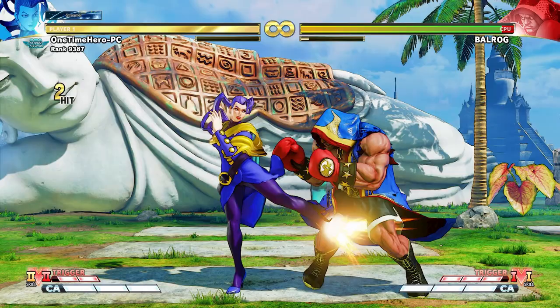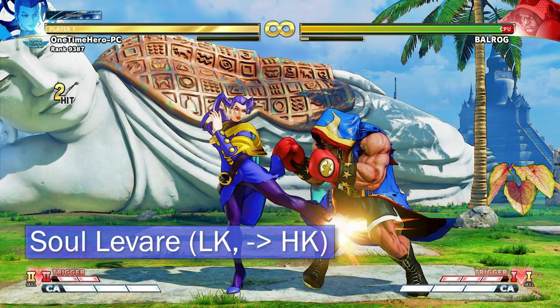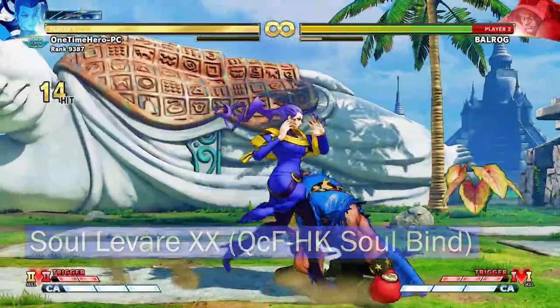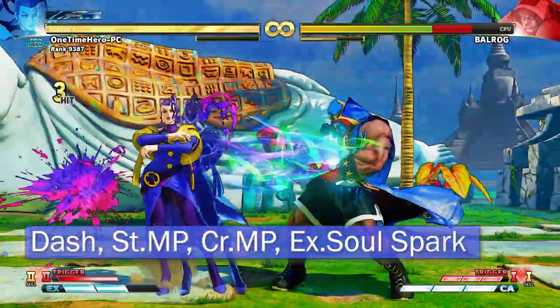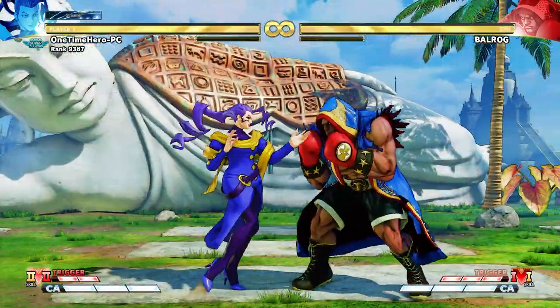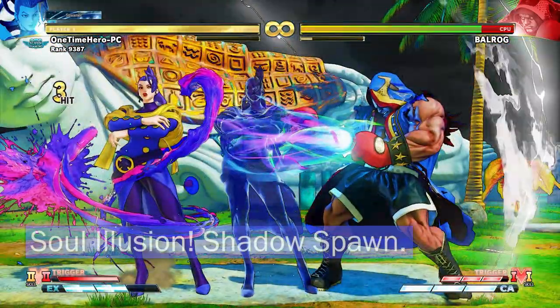Another good thing to notice is her target combo using stand light kick. Combo this into another Soul Bind and loop your opponent to death. And if they keep pressing buttons, keep doing Soul Bind.